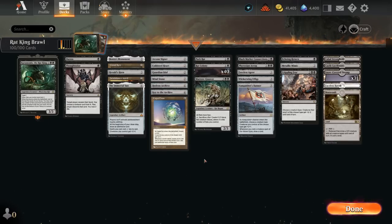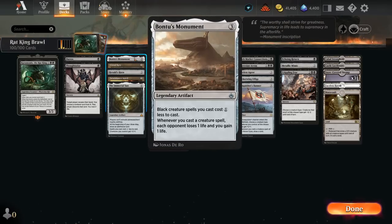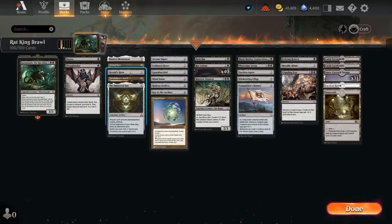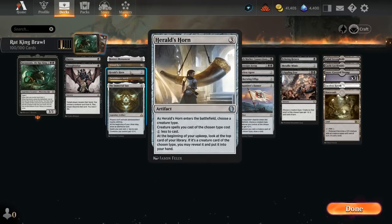A very important type of card in this deck is ways to discount the mana cost of our creatures so we can more easily deploy hands full of Rat Colonies after finding them with our Rat King. Bontu's Monument makes black creatures cost one less to cast, and whenever we cast a creature spell each opponent loses one and we gain one life — definitely one of the more exciting cost reducers. Cloud Key naming creature discounts all our creatures by one. Harold's Horn naming rat discounts all our rats, and in our upkeep we can reveal the top card of our library — if it's a rat, we can put it into our hand for additional card advantage.